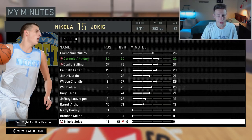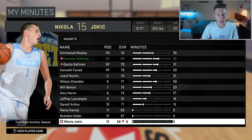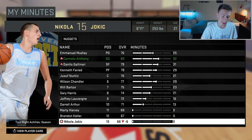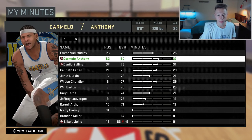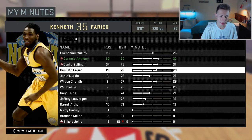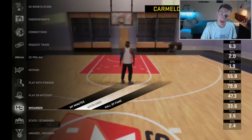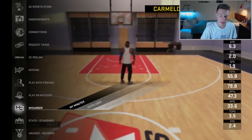Nikola Jokic is rocking number 15 — some guys in the comments told me I should get number 15 because that's what Mello wore in Denver, but Jokic has it and he's out for the season. I wish we could trade him but we can't. I do like the lineup of me, Mudiay, and Farid, but we need a star player because we're just not that good.